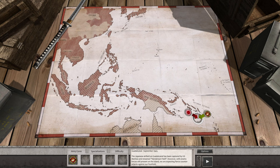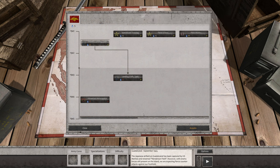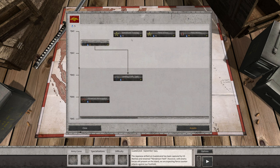Our next scenario is going to be Guadalcanal. The Japanese airfield at Guadalcanal has been captured by the U.S. Marines and renamed Henderson Field. However, enemy forces are still present on the island — we are expecting fierce counter-attacks against our foothold. We did not take any extra specializations this time because we wanted to save them — we like the field medics idea, so we'll wait to acquire those. We also have Tank School available, which we're not overly concerned with.